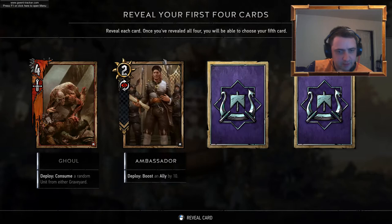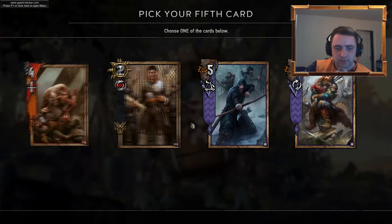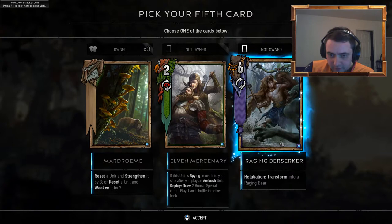Gourm — yeah, I really like that card as well. Ambassador — boosted allowed by ten. Clan Brockmore Archer. Clan Hamey Scald. Give me something interesting. I've got three of those, so I'm not going to pick that.